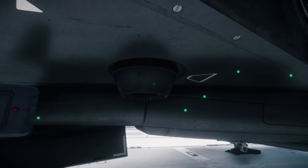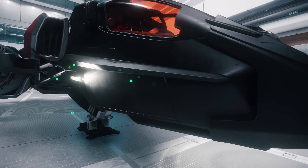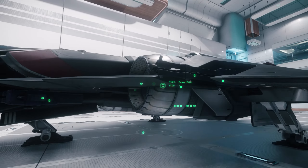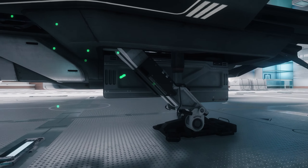You see some maneuvering thrusters here. It is a symmetrical ship except when you get in there's ladders on this side but not on the other. It's got some lights on the front there and some more maneuvering thrusters on the top. When I get inside the ship I'll show you the top of the ship as well. It's got some really detailed landing gears here with hydraulics. A lot of detail goes into these ships.